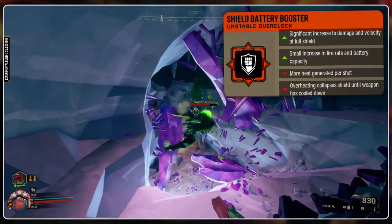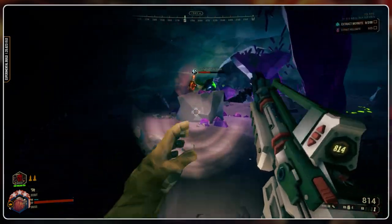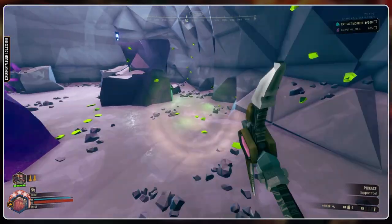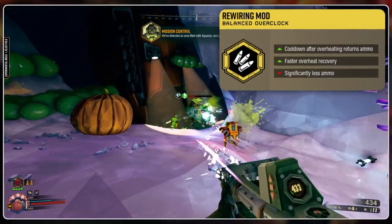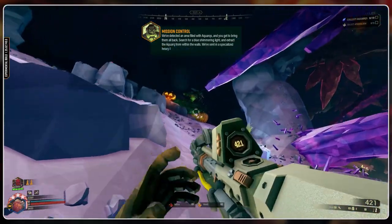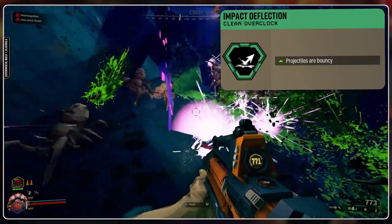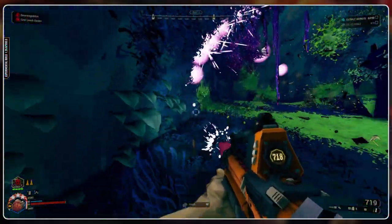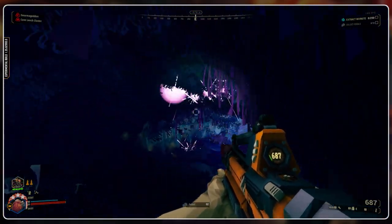Shield battery booster is an unstable that increases damage and projectile velocity when the player is at maximum shield, but this comes with a tradeoff of more heat generated per shot, and on overheat it will deplete the player's shield completely — it's kind of like a risk reward deal. The increased heat generated per shot is so significant, I just really didn't enjoy using this. Rewiring mod is a cool idea, taking the overheat mechanic and making it beneficial to the player — when the rifle overheats, some ammo will regenerate during that time. Manual heat dump would be a pretty good pair with this. Even then, the ammo capacity cut and overheat duration increase are just too hefty for this to be worthwhile. Last but not least is impact deflection, which makes the projectiles bouncy. I had no reason to bring this up other than I think it's funny — it's not predictable or practical, but sometimes it's fun to just torture your teammates and fill a cave with some bouncy plasma.